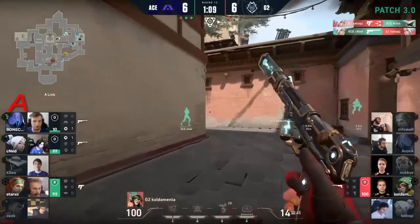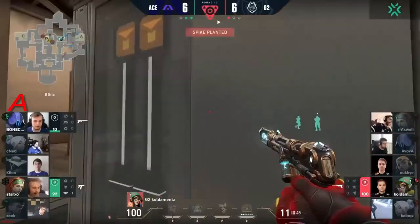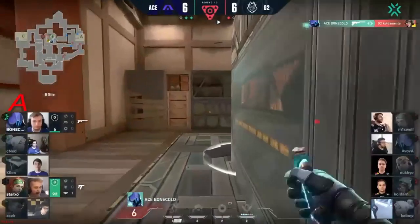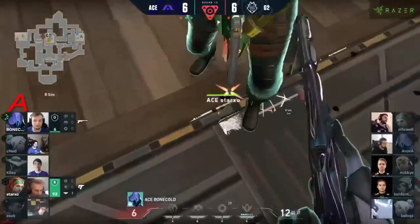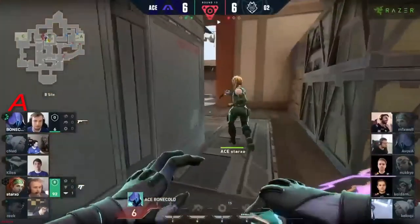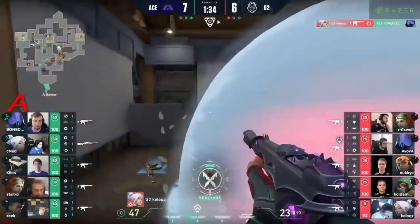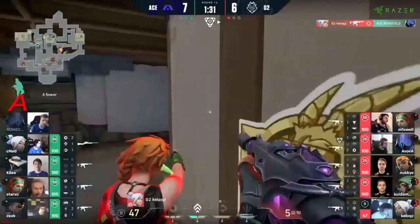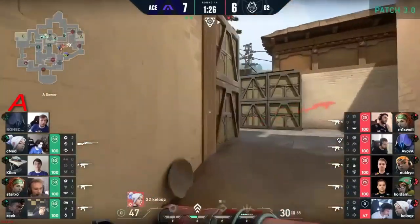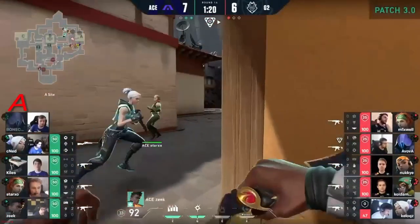Bone Cold — this could be a nice equalizer. But Nookie didn't catch it but he still catches the bullets. Nookie down — Bone Cold still stands, still refusing to relent. You know that spike drop towards long — and even with all that progress towards sewer, it's gonna be Bone Cold with three. He is absolutely outdone them — it may not be a sheriff this time, just the Ghost, more than enough. Coldimenter — the HP is low. First contact correct — let's see if it does. He's very aware of this possible Coldimenter.